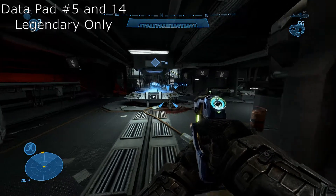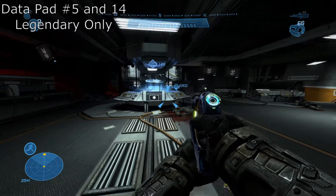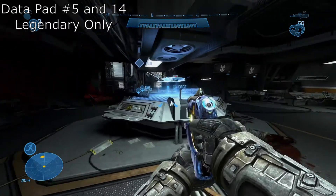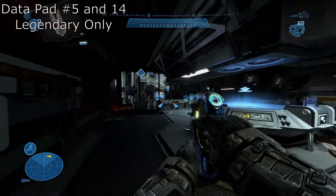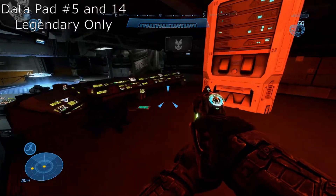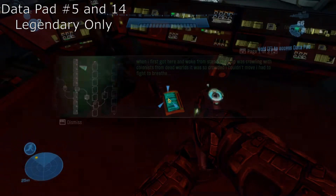Guildmasters here with a guide on where to find the two datapads on Long Night of Solace. So the first datapad — as you can see, this is where the rocket ship is supposed to launch in this control room. And if you just go into this red area on the left, this is where the first datapad is.